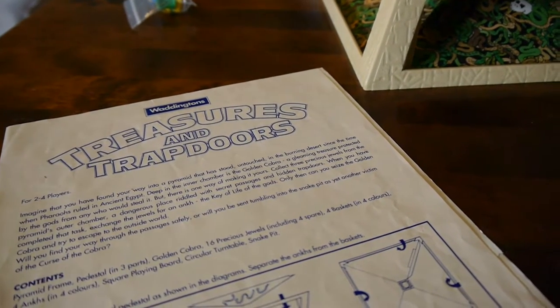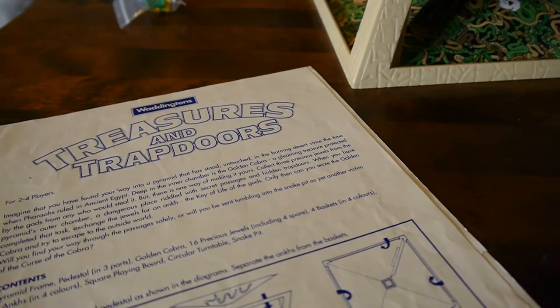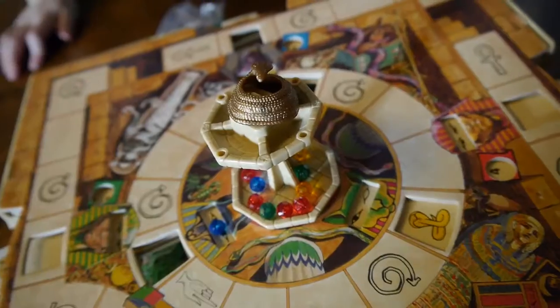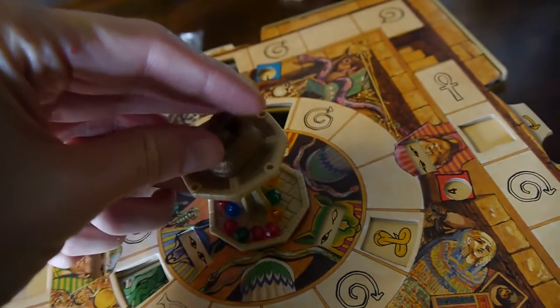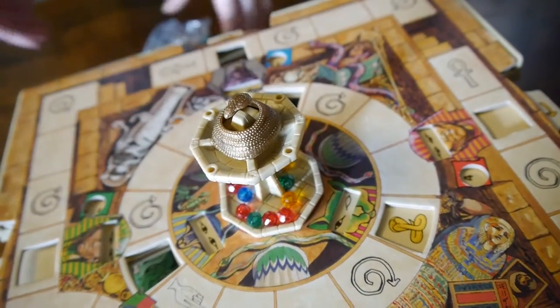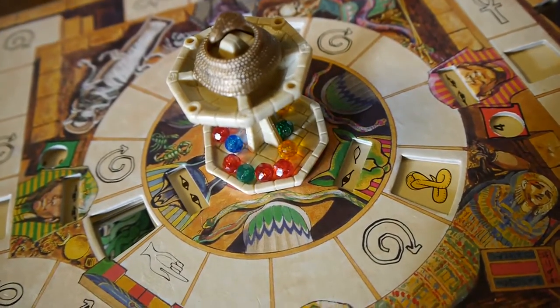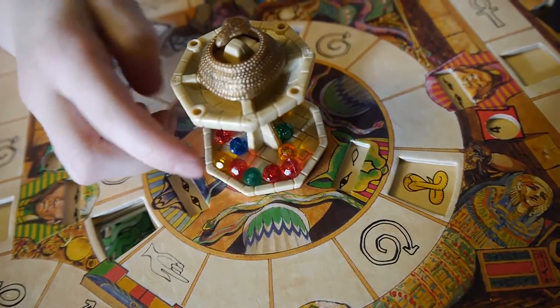The game doesn't provide much backstory, but tells us to imagine that you have found your way into a pyramid that has stood untouched in the burning desert since the time when Pharaohs ruled in ancient Egypt. Deep in the inner chamber is the golden cobra, a gleaming treasure, and so on and so forth.